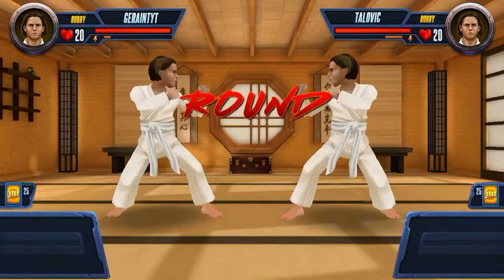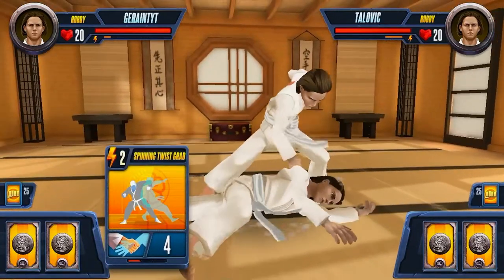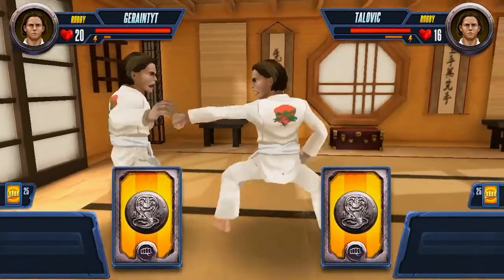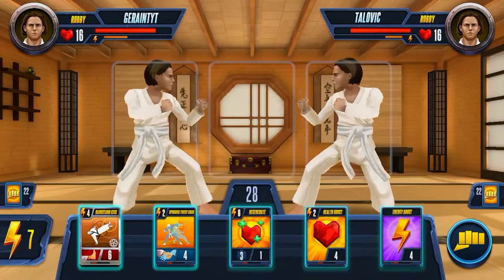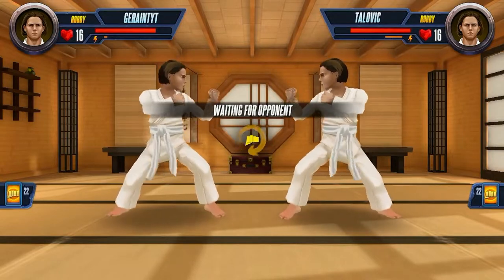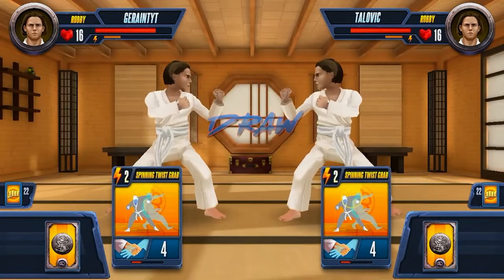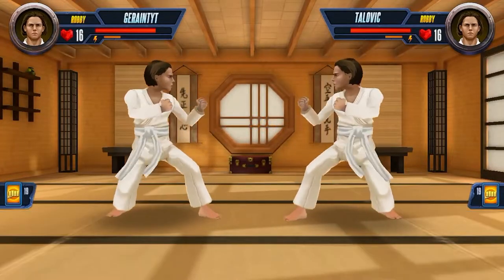Grab, grab, kick — that's going to be the specialty combo. Great start for Robby — my Robby, that is, not my opponent's Robby. We're going to get some more EP and play two attacks out of the gate. He's playing a regenerate. So with Robby, he has a regenerate power card, which means he'll recharge and regen some HP over time.